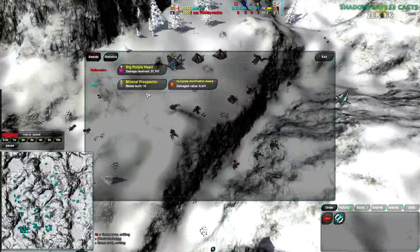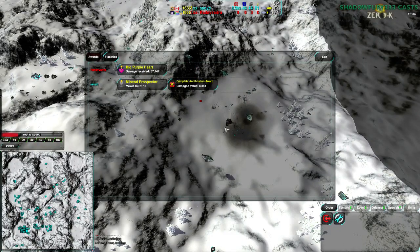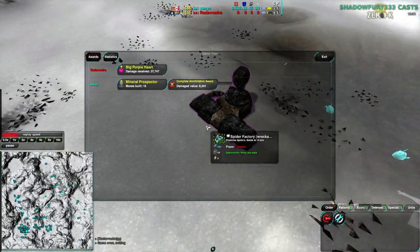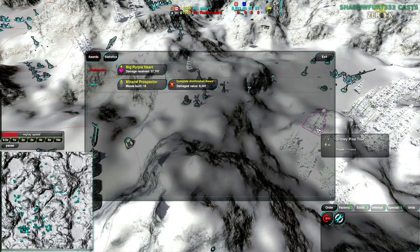Despite losing map control in the center of the map, Sanic pulled it out in the air. His air switch was really well-timed and Radavadra had no real counter to it. Losing that factory — that factory kill probably did it. Because if it weren't for that, we would have had a lot of Tarantulas on the field and this game would have lasted a fair bit longer, possibly gone the other way. As it stands though, Sanic's game — well done.